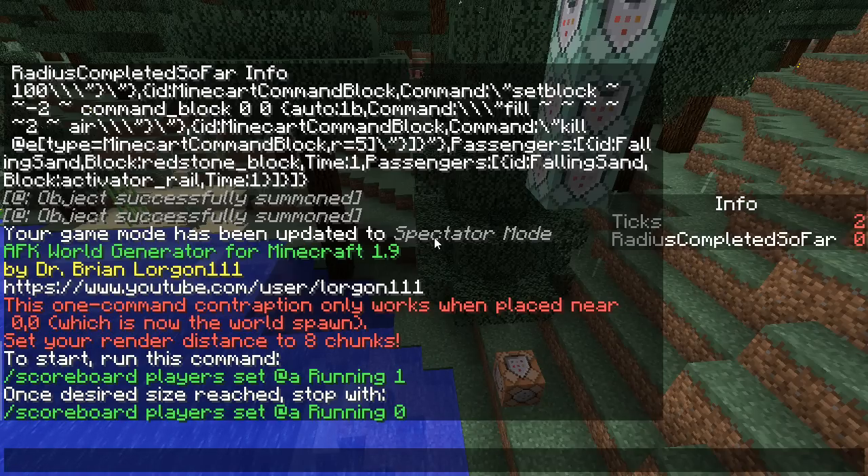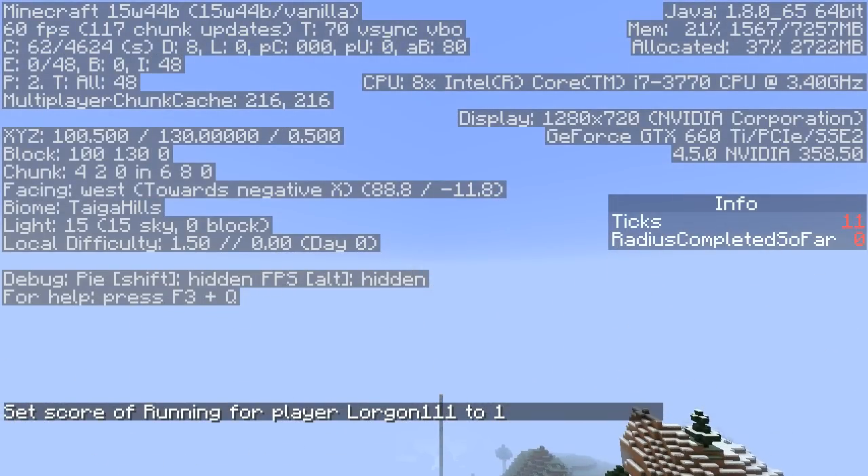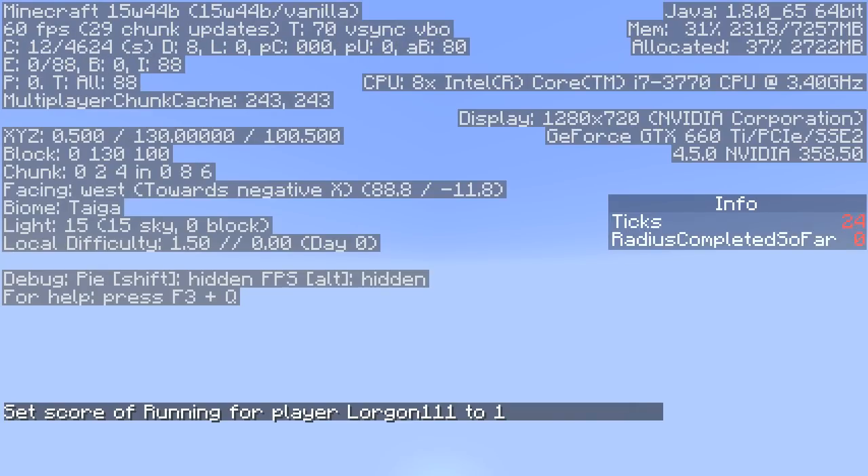To start, run the command: scoreboard players set @a running 1. And once the desired size is reached, you can stop by setting that to zero. So I'm going to type scoreboard players set @a running 1. And if I open up F3, you will see my XYZ coordinates are going to be changing by increments of 100.